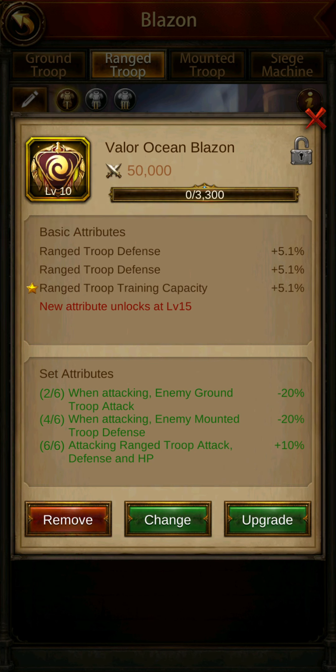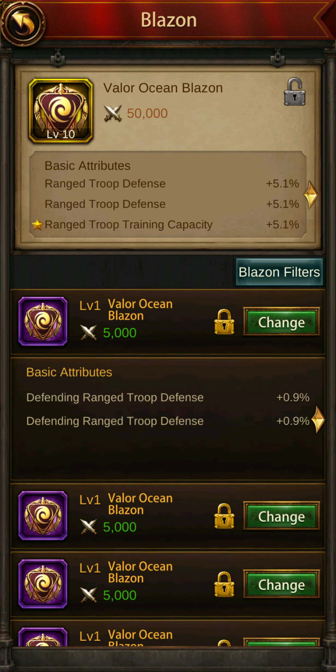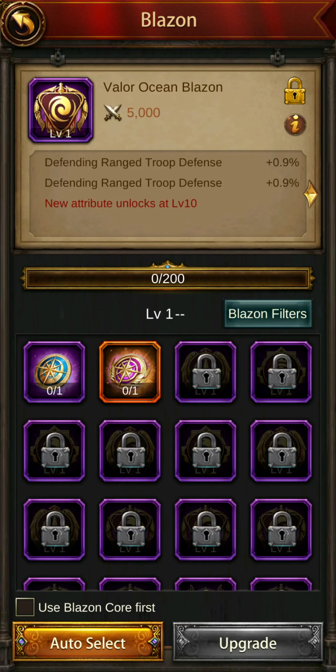Now if I wanted to replace this Blazon I would go to Change. I want defending range troop defense, so I'm going to change it to this one. Now that it's changed, say if I wanted to upgrade and use that other level 10 Blazon to upgrade this current one — I would go to Upgrade. Notice how I don't have it in the list.